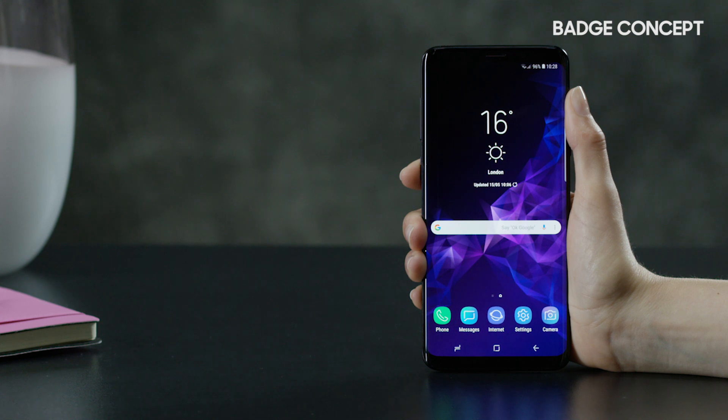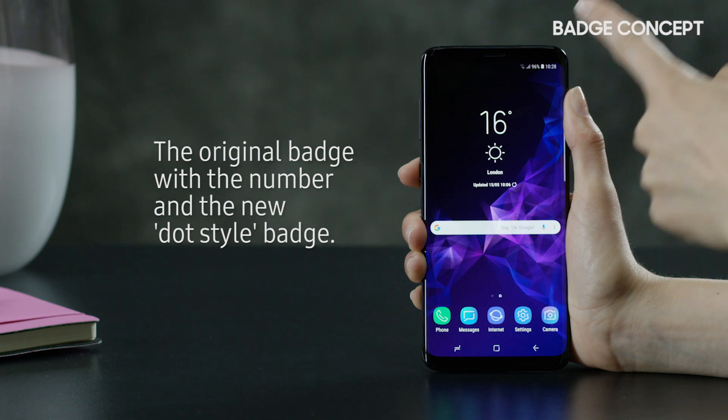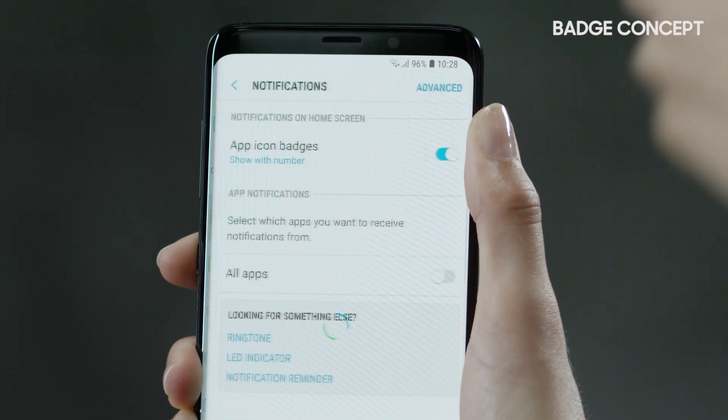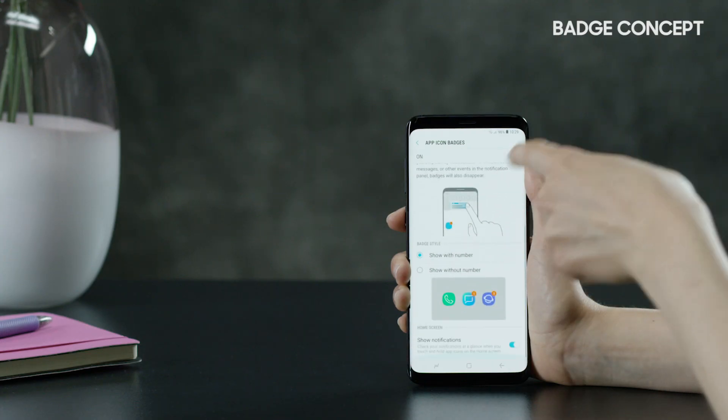You can now also choose between two styles of app icon badges: the original badge with the number and the new dot style badge. To change badge types, open Settings, tap Notifications, tap App Icon Badges, and select the type of badge you wish to use.